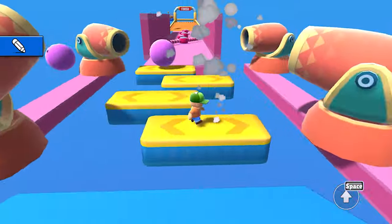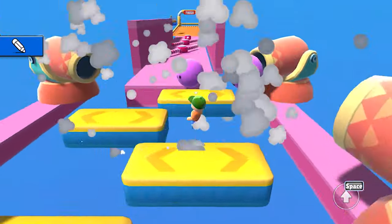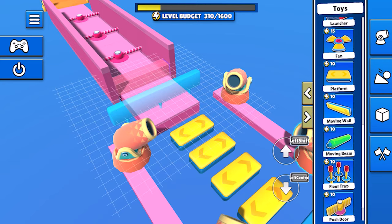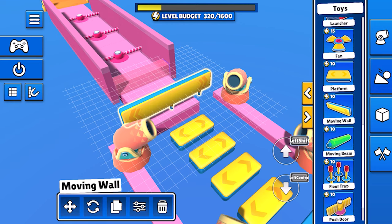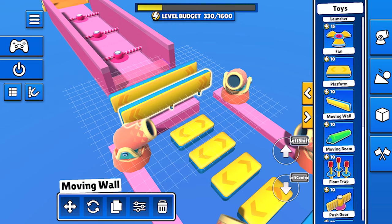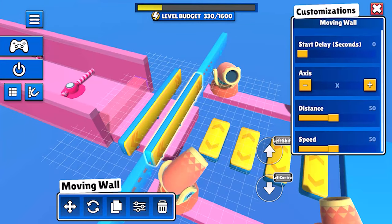It seems we get cannonballs rolling down the track where we don't want them, so let's put a couple of moving walls behind this section to stop that. The walls are nice and simple as they work just like the platform. Let's set these up to alternate with a simple start delay and preview again.